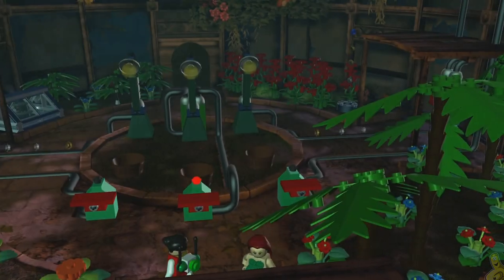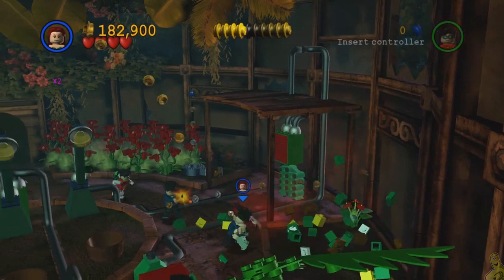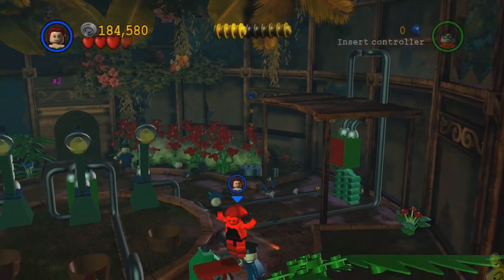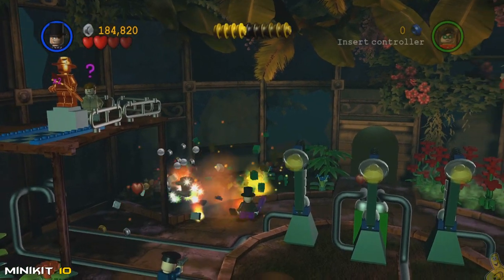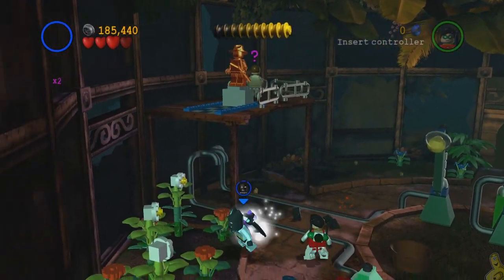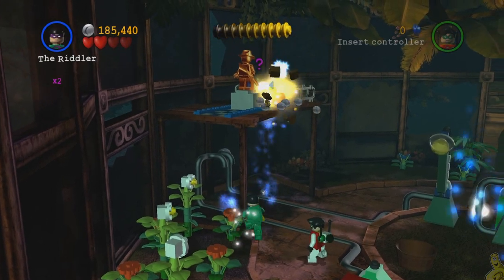We do have one more mini kit coming up in this final room — it's over on the left hand side and it's probably the easiest one of the level. All you need is a character with explosives. We deploy a penguin bomb — we've been pretty biased with the demo suit — and look at that, the 10th mini kit is officially ours.